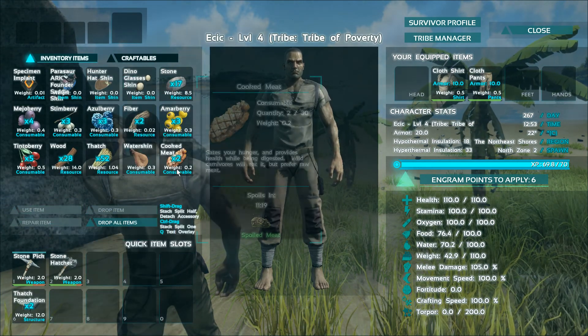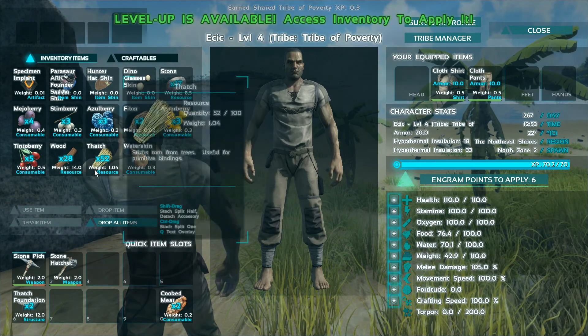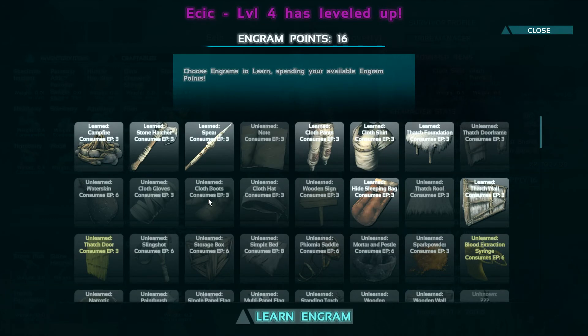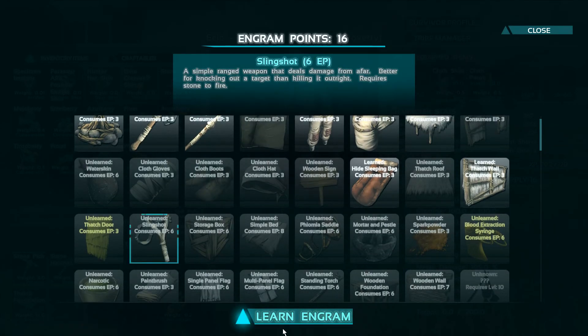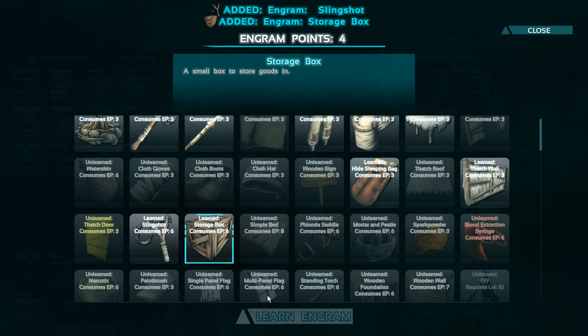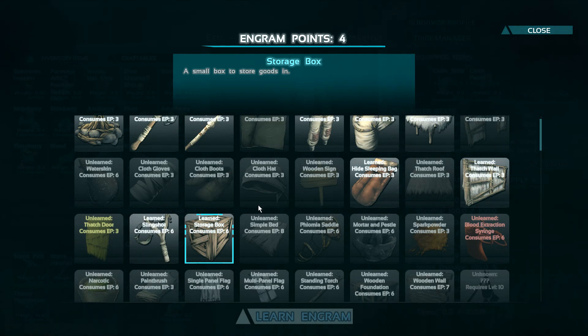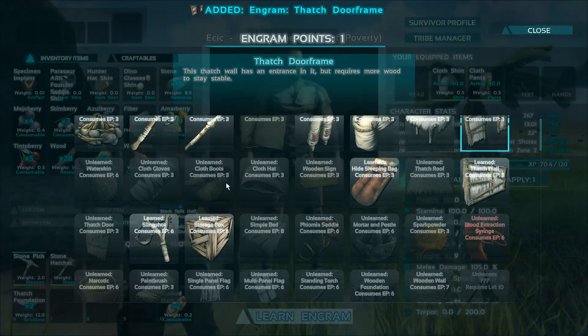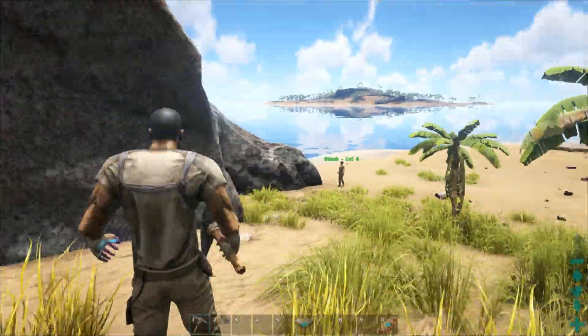Where should I start our base? Do you wanna go inland a little bit more? Nah, I kinda like the beach. So you wanna make it around this rock? Use the rock as like a backdrop? Yeah, that would be awesome. We could put it like right over here and maybe stack up on the rocks. Use the rock, start down here, put the door here, and get up there.